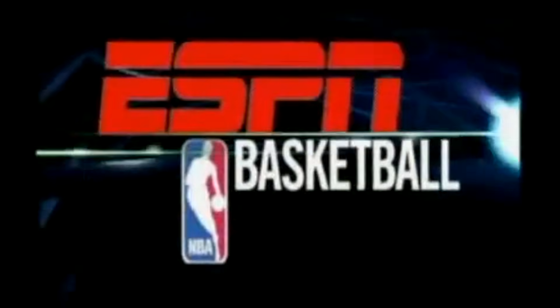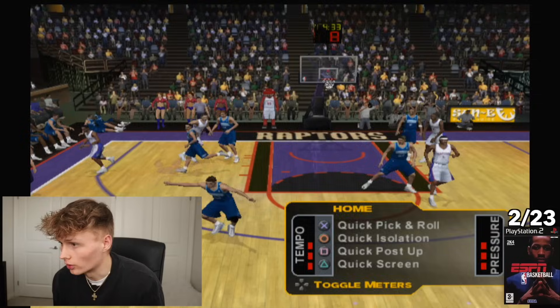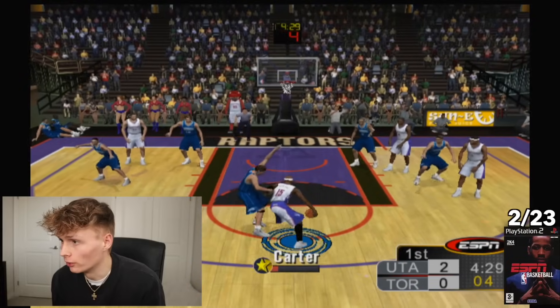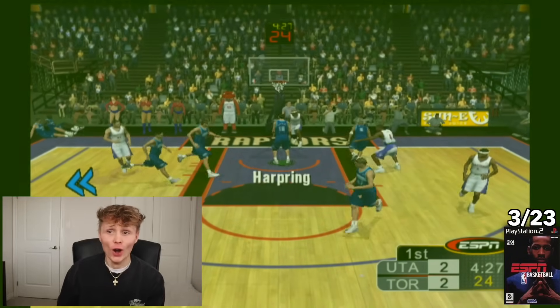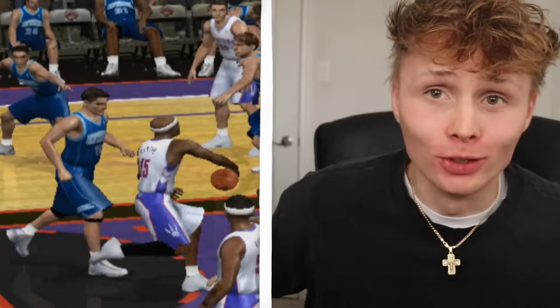Next up we have 2K4, still with Allen Iverson on the cover. The challenge is a slam dunk. It's called for a quick isolation — Vince going all the way! Vince Carter gets a posterizer, first play in the game!